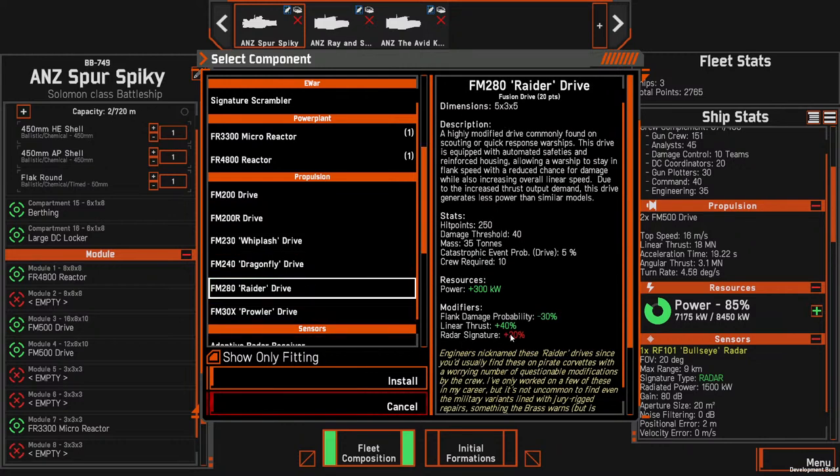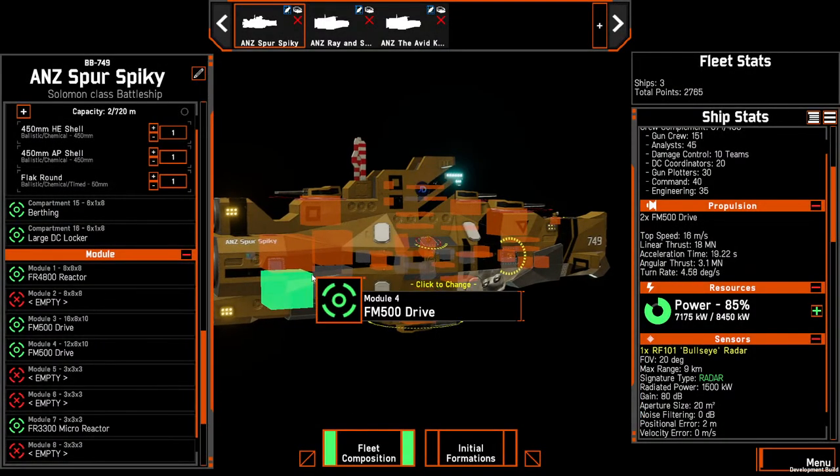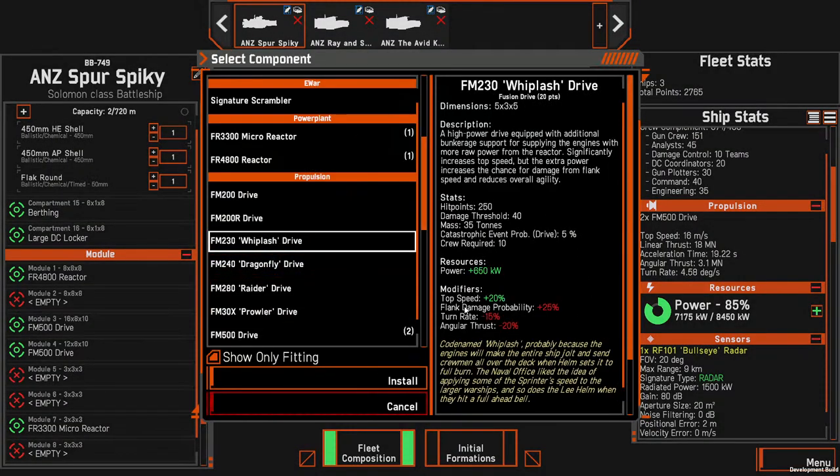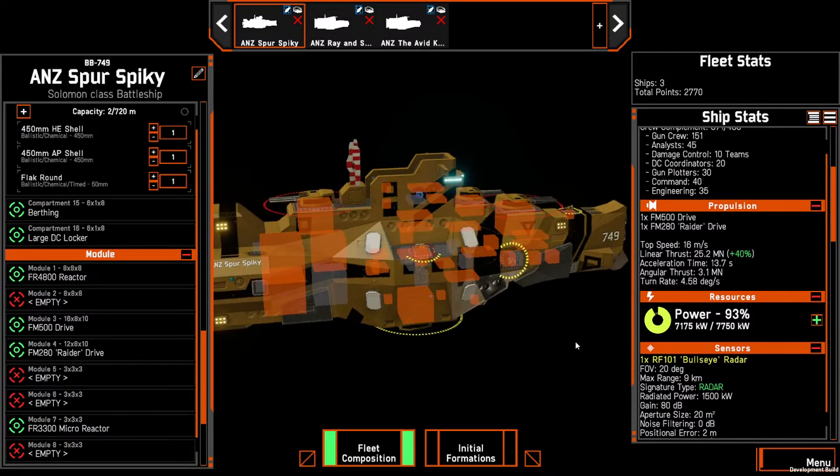For a battleship, radar signature doesn't matter much — you basically spot a battleship at max range with everything anyway. If you're at a front line and it's got seven or eight k radar detection range you're going to see it. So there's no point using a Prowler which would decrease radar signature but penalize everything else. One thing we should consider is a dragonfly — the ability for these ships to turn and rotate is already super slow, and bringing guns to bear is a weakness.